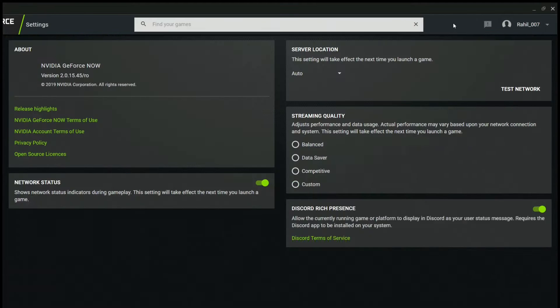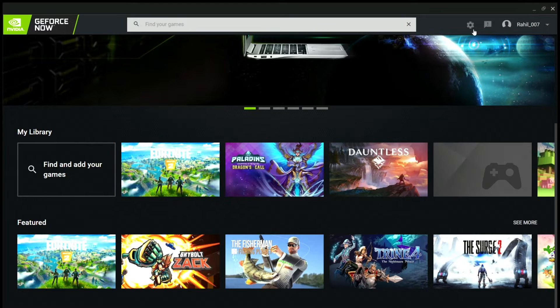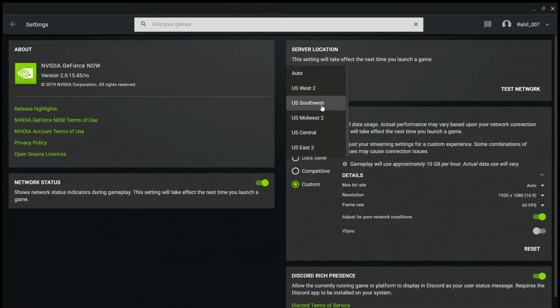What you want to do is change the server location. For me, my phone loaded up pretty fast because I usually just change my location. If it is taking quite a long time, all you need to do is change from auto to whichever server location you are — for example, EU West, US West, or Central. If auto doesn't work, then change it to a specific server you've used.